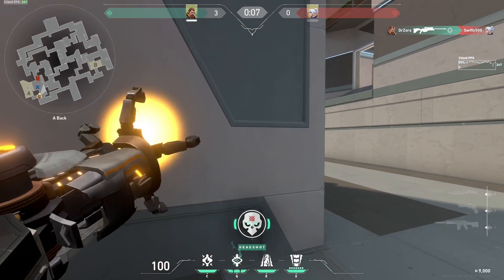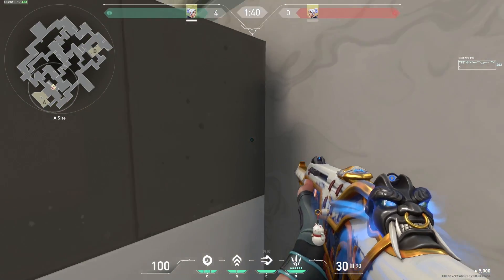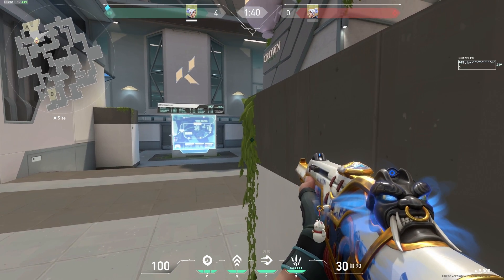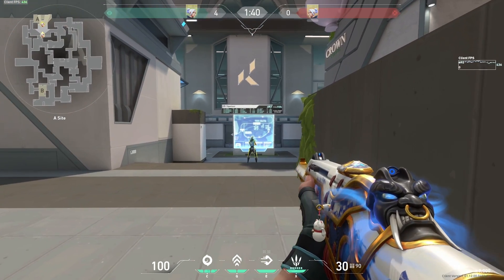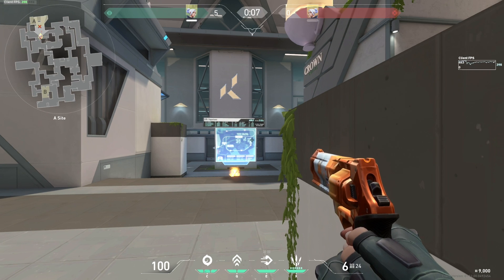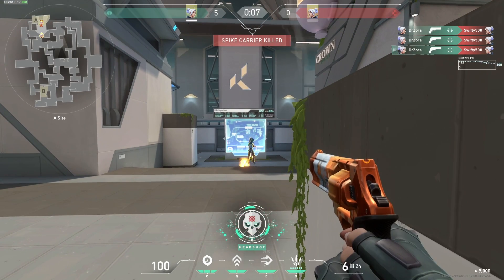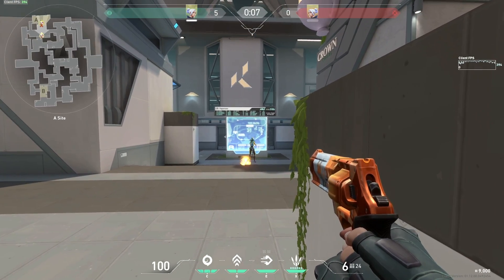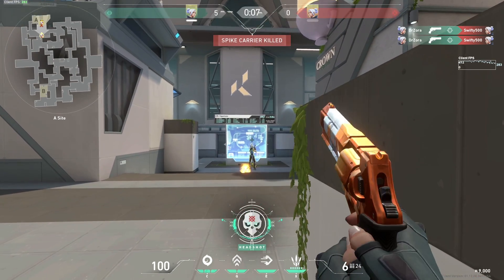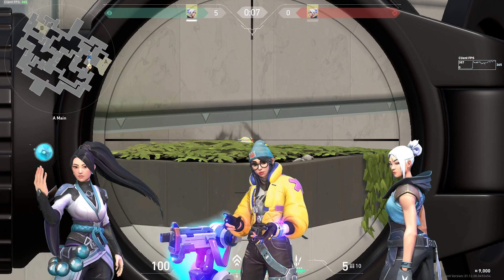This is a great angle that will surely throw attackers for a loop, and that is behind the box under rafters. Most players do not check this area and you can fully expose it by hiding under it and letting multiple attackers push through onto the site. Once you have them lined up, you can easily grab two or more kills in this position and completely throw off the attackers. After using this position once though, be cautious about using it again as attackers will likely check the angle in the following rounds. We recommend using this position every three to four rounds, in which attackers are more likely to forget about the position and will get fooled again.